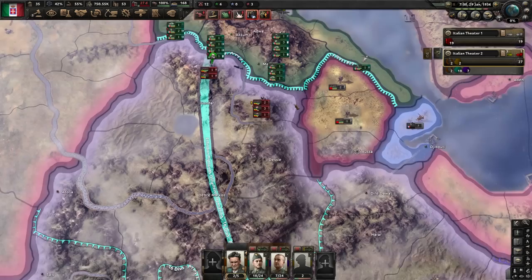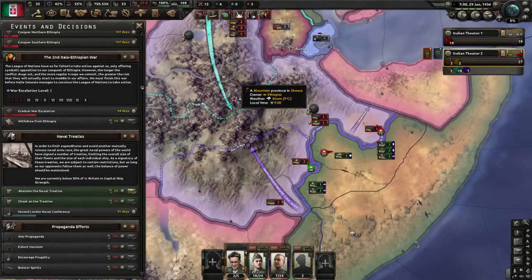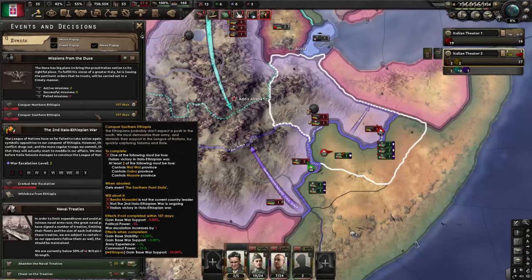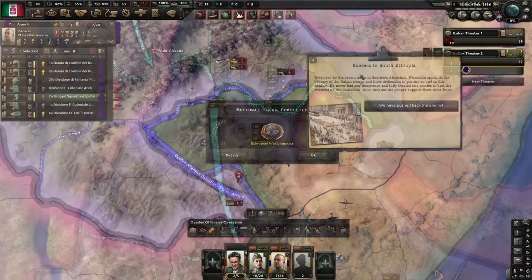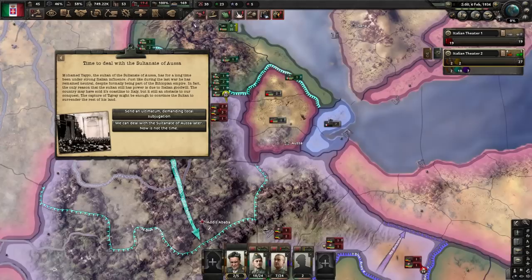My goal right now is simply to grab a few key victory points — we need to grab some in the north of Ethiopia and in the south. If we can grab both, we can prevent some pretty nasty things from happening, by which I mean we will fulfill missions from Mussolini himself. And you can see if we do not do this, we lose some political power, some war support, and the war escalates. So it's very important to meet these, but he's only given us 107 days to pull off both. We were able to grab a victory point in southern Ethiopia, and as a result we fulfill the first of the missions. So I get some extra stability, war support, army experience, and command power. That's great!